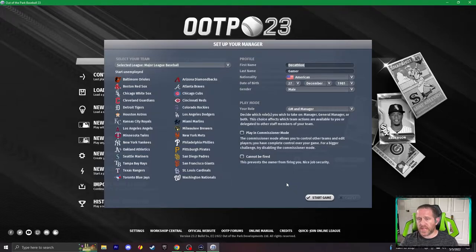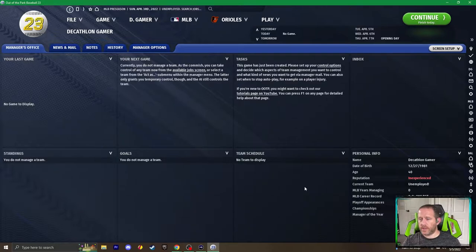If you are into the promotion-relegation concept and you want to take a team from a lower tier on up, make sure you select 'Start Unemployed.' Set your manager up as you choose. You do want to make sure that you have control to edit things, so you want to play in commissioner mode. For me, if I'm taking on a relegation system and I want to build one team — not journeyman style moving from job to job — I want to ensure I get to continue on with that project, so I'm going to select 'Cannot Be Fired.' I like the general manager role more than the manager role, but there are some selections involved in being manager that I rather enjoy as well, so I'll leave both selected.